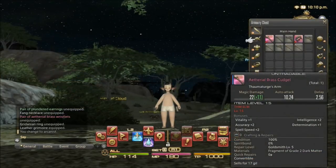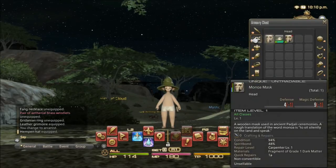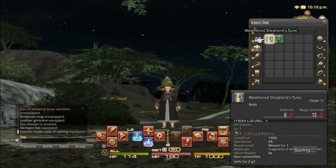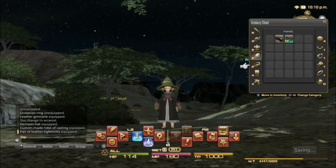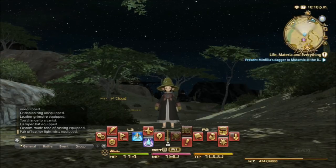I'm gonna go to my Armory Chest real fast and throw on some pieces. I'll put on my hat, go ahead and put on a robe, and I have some hand gear as well. I'm not gonna put on the legs or the feet yet because I want to show you how to update the gear set as well.